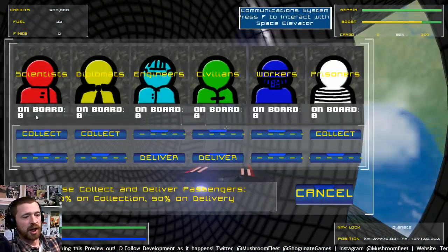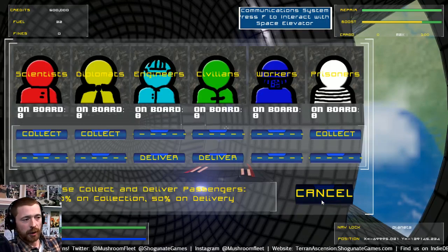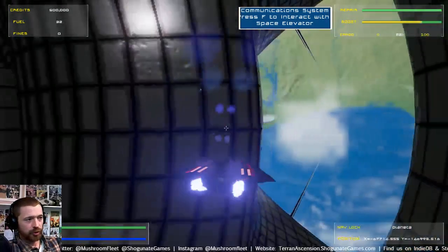We can pick up different types of people and take them around the solar system. You get half on collection and get paid half on delivery. There is a cargo limit obviously, and you can see that going up over here. We're not going to pick up any people though, I just wanted to show you that.